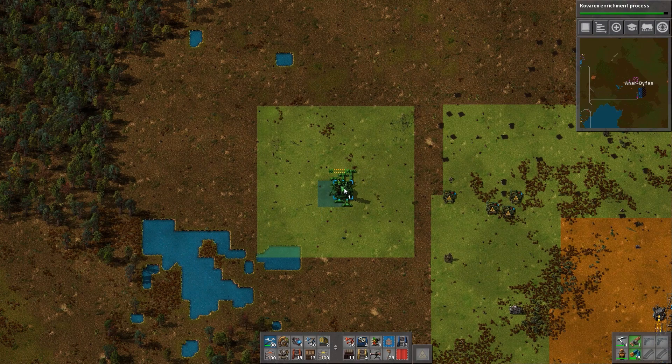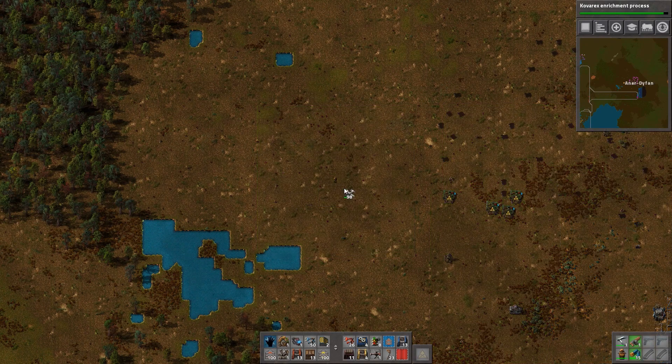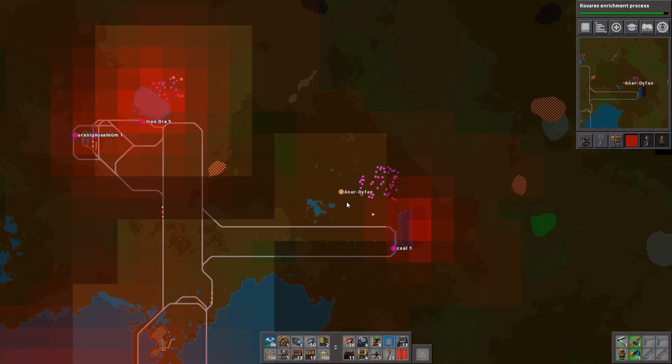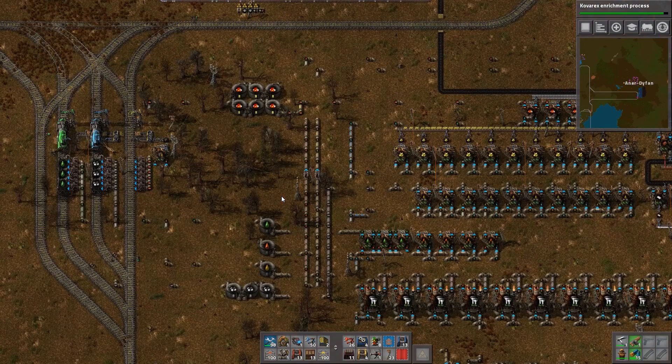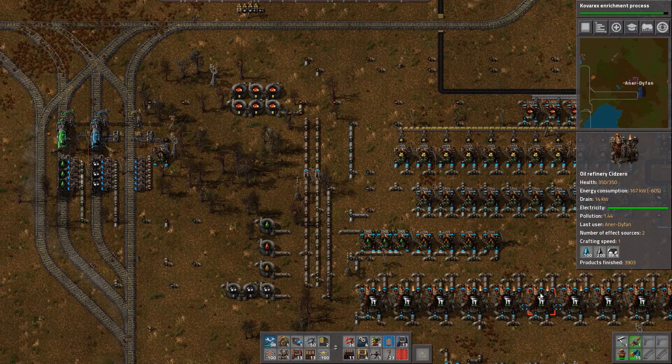What I'm going to do is it's going to be producing petroleum gas, and that petroleum gas can then be transported out in addition to the solid fuel. Should I just make it all into solid fuel? Yeah, just make it all into solid fuel — we'll have solid fuel for infinity and beyond.